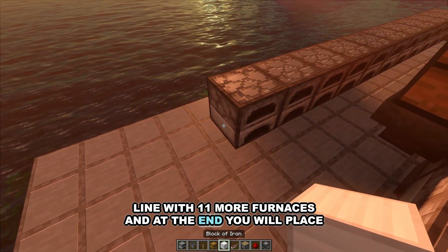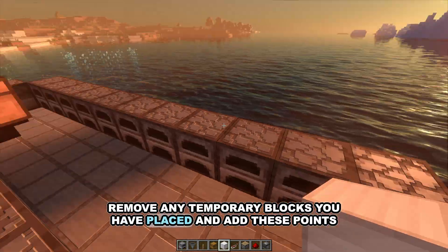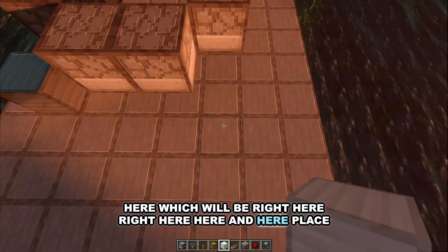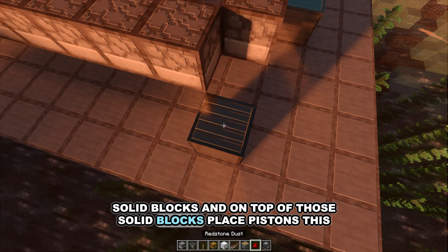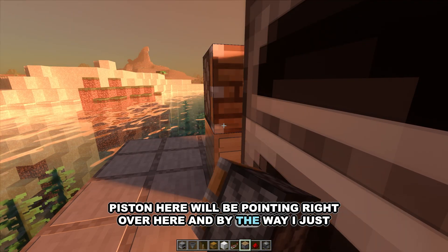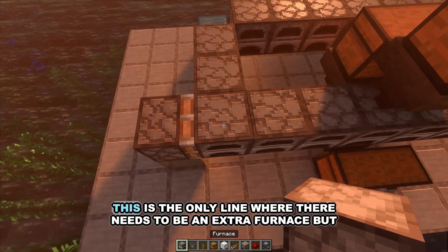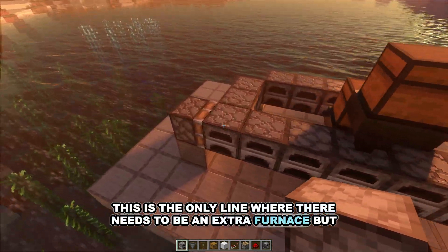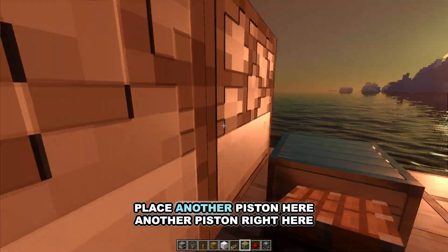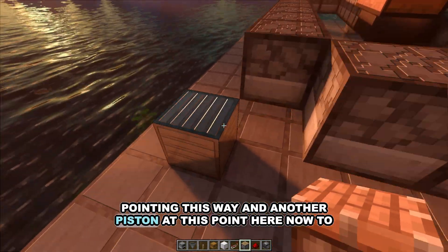At the end you will place another temporary block and two more furnaces. Now come and remove any temporary blocks you have placed and add solid blocks at specific points. On top of those solid blocks place pistons. This piston here will be pointing right over here — and I just realized you need to place another furnace right here; this is the only line where there needs to be an extra furnace. Then place another piston here, another piston right here pointing this way, and another piston at this point here.